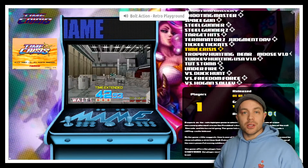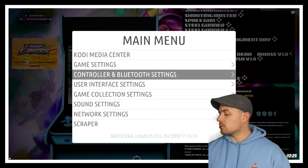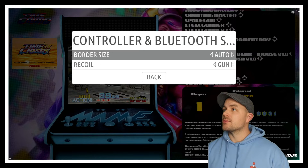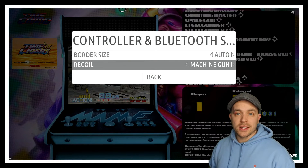So we took a look at what it's like on just the regular gun setting. Let's change it over to machine gun. We're going to open up our main menu again, go into Controller and Bluetooth Settings, and go back into Sinden Gun Settings. We're going to go to recoil and move that over to machine gun. We'll select that, back out, and it's going to save that setting.